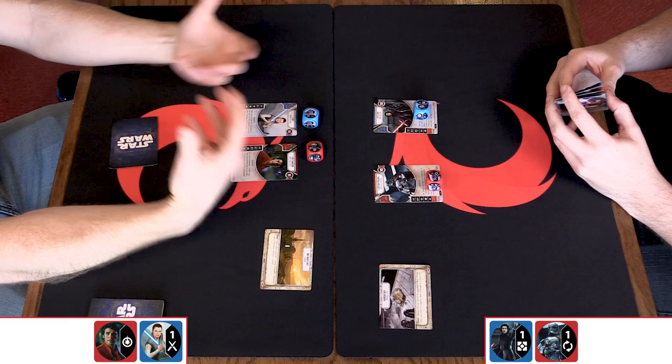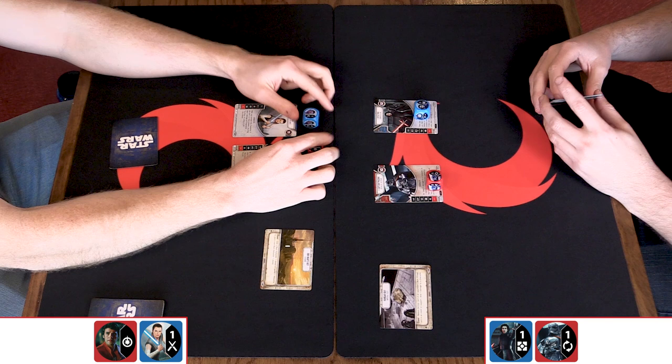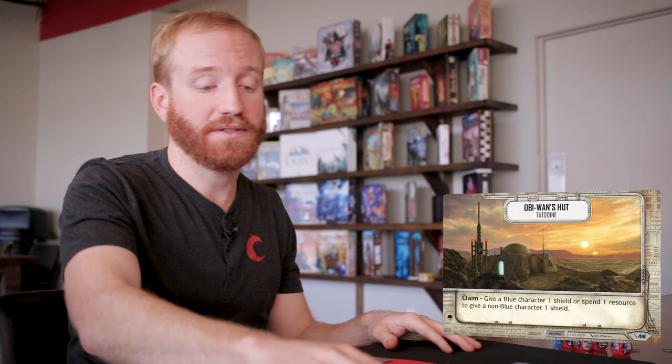Steven wins the roll, and what this does is — we each brought a battlefield — he's going to get to choose where this fight is happening. Does he want to play on my hangar bay or at Obi-Wan's hut? Here's something special about this decision: if I choose my battlefield, I'll get to go first and play on my battlefield — a huge advantage if it's important to my strategy. But if I choose Zach's battlefield, he will go first, but I get two shields to put on my characters at the start of the game — essentially starting two health ahead.